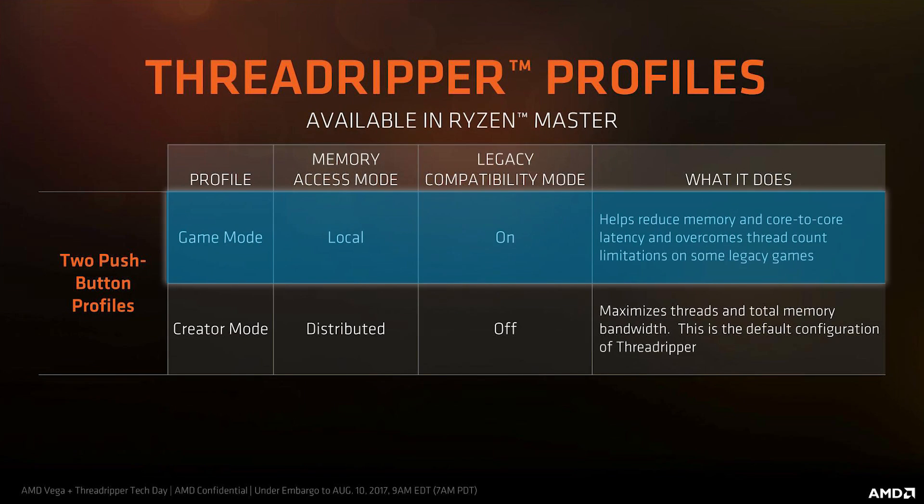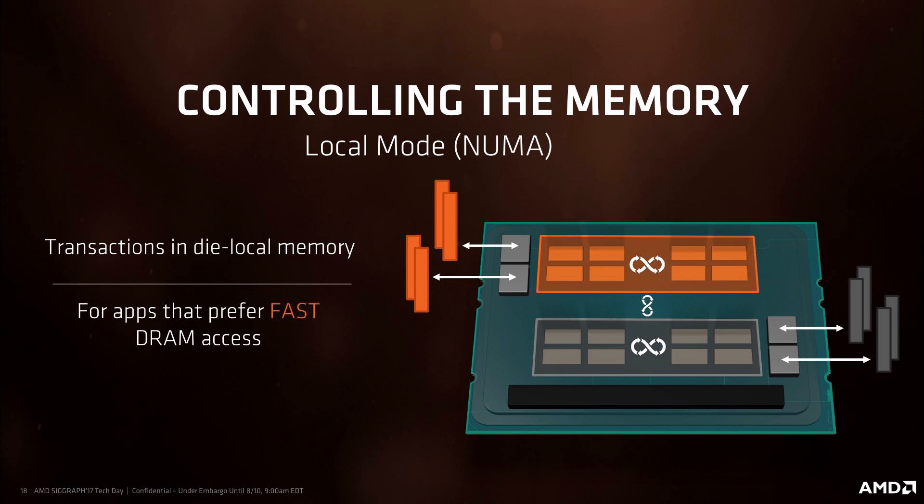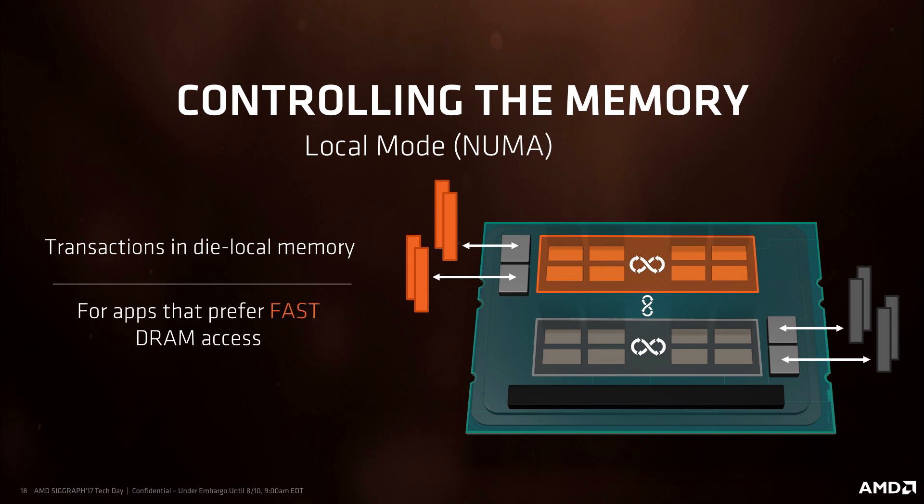To combat these two issues, AMD implemented a mode called Gaming Mode. What Gaming Mode does is essentially force Windows to only look at half of the cores, as well as only run off of a single memory controller on the die. That means it turns a 16-core 32-thread 1950X into effectively an 8-core 16-thread 1800X, and Gaming Mode on the 1920X turns a 12-core CPU into a 6-core 12-thread 1600X.